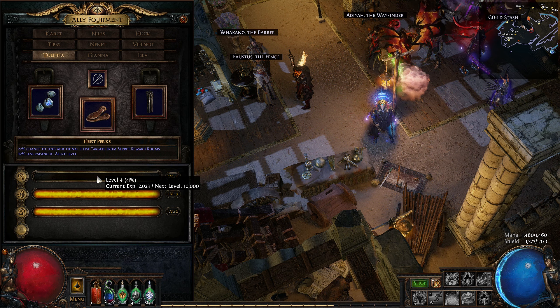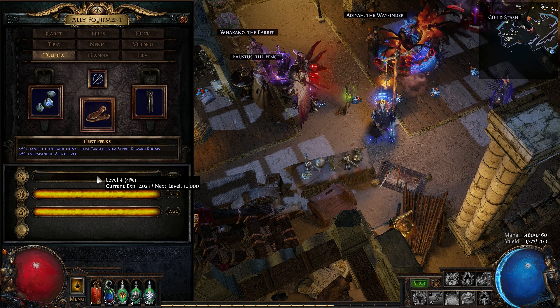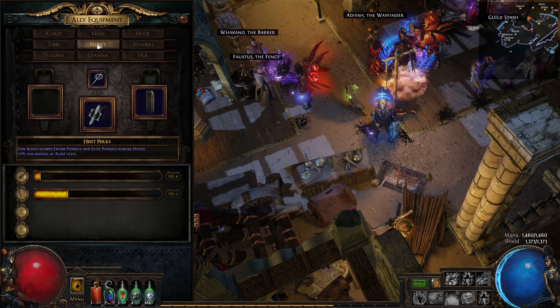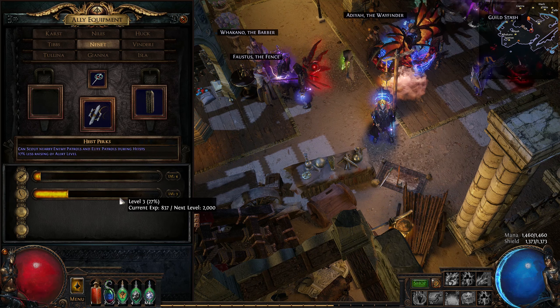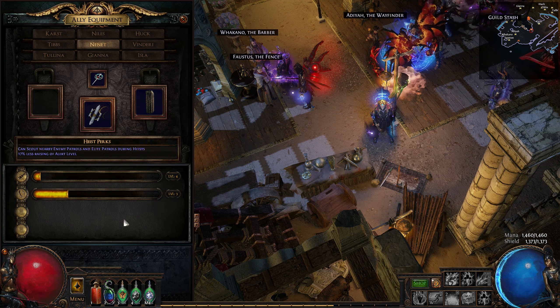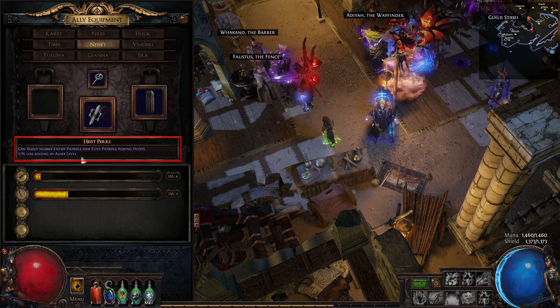I can further level up her agility skill by successfully completing contracts which require this ability. On the other hand, Nanette has perception and counter-thaumaturgy skills capping at level 5 and 4 respectively. Each crew member also has one unique set of heist perks, and the bonuses these provide increase when leveling up any of the Rogue's skills.